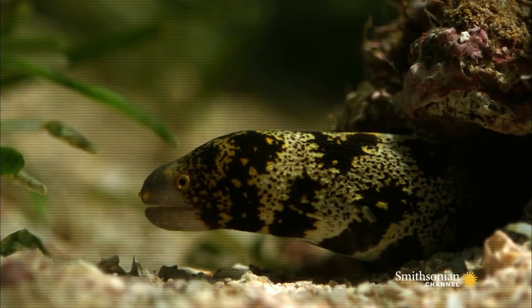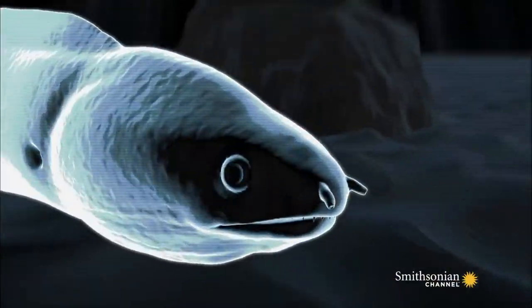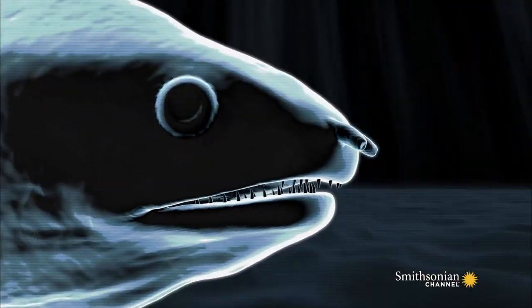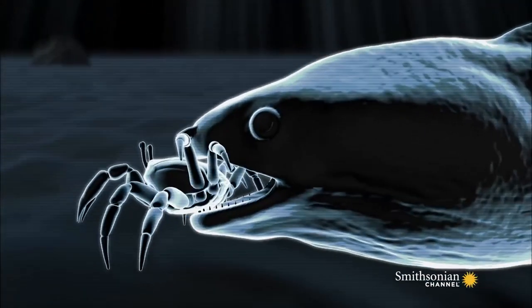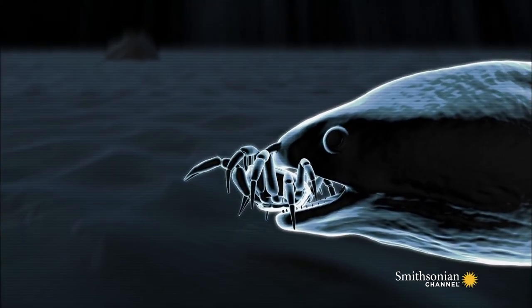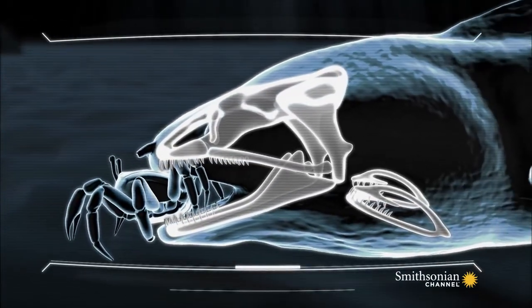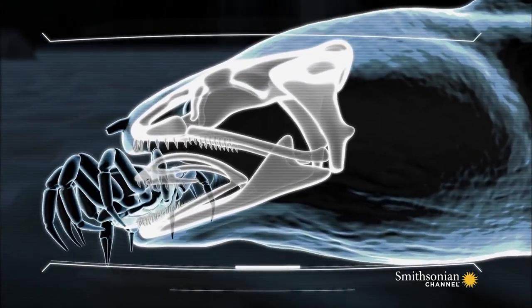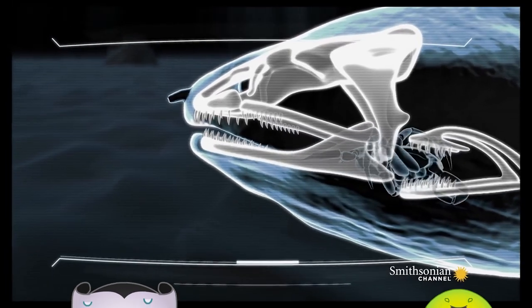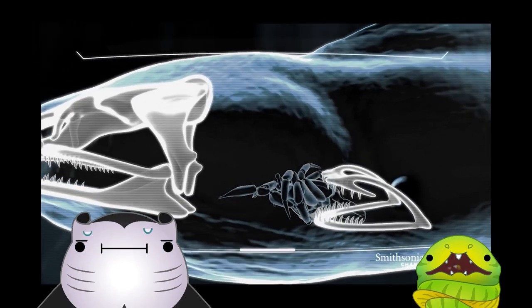The eel breaks cover and edges closer. The snowflake eel jaw is armed with sharp, piercing teeth that curve backwards towards its throat to prevent prey from breaking free. When the eel has its prey secured, it unleashes the death blow that inspired Ridley Scott's Alien — a second set of jaws located behind the eel's skull lunge forward at high velocity. These pharyngeal jaws clutch the prey and pull it down into the throat for swallowing whole.